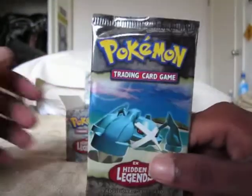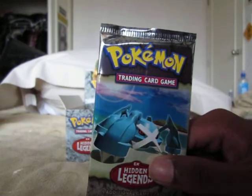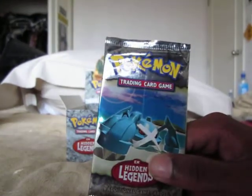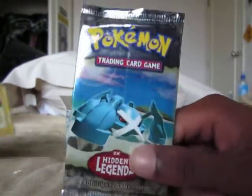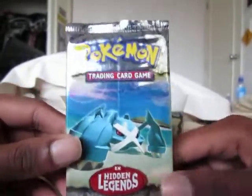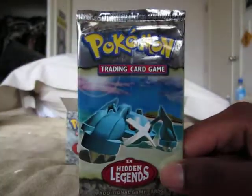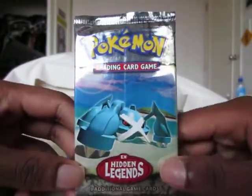Hey guys, I'm back with part 4 now. We've only had one EX so far, so it's not too good, but hopefully that means there's a few more in the box. I'm hoping for the Ninetales, the Kyogre, or the Groudon EXs. So we'll start with this Metagross pack as promised.